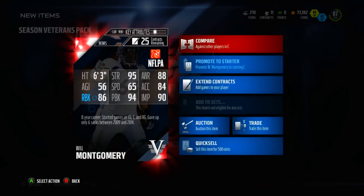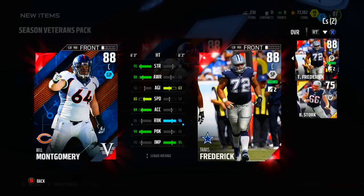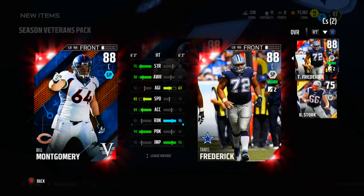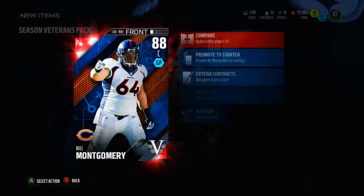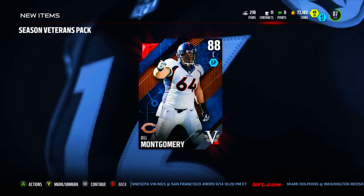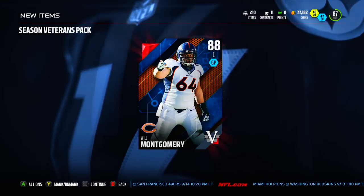We got Wil Montgomery — this dude is the cheapest guy in the set. Eight-year career, started games at left guard, center, and right guard, gave up only six sacks between 2009 and 2014. He's probably worse than Travis Frederick — similar, just depends if you value run block or pass block more. Not the best; he probably only sells for like 50K, so nothing crazy in this pack.